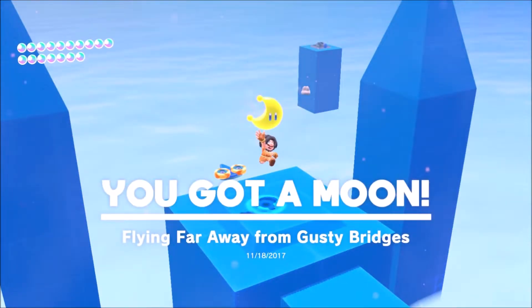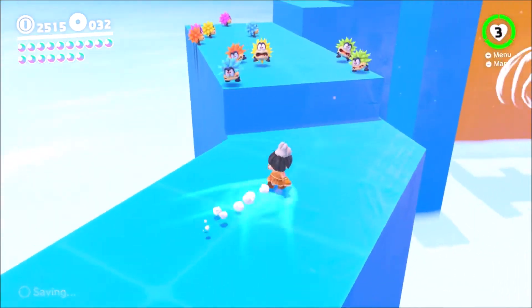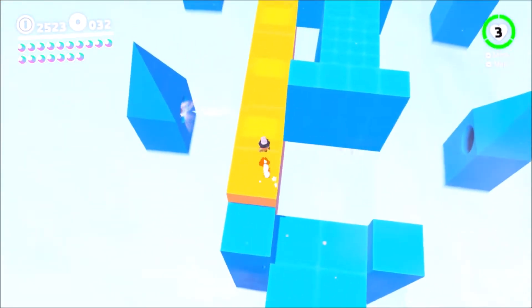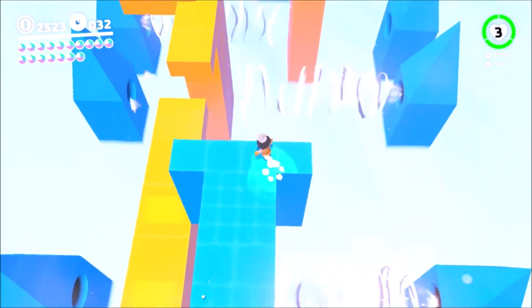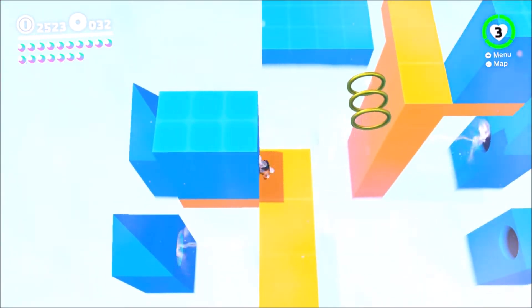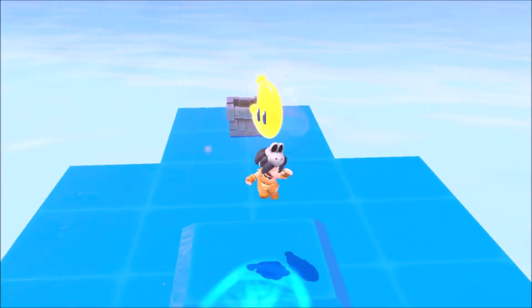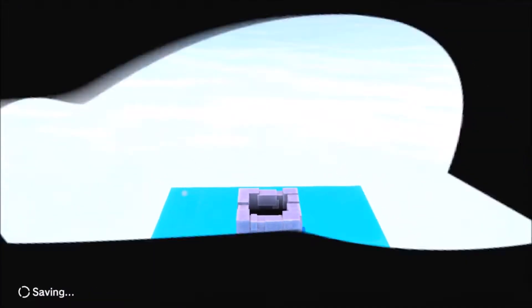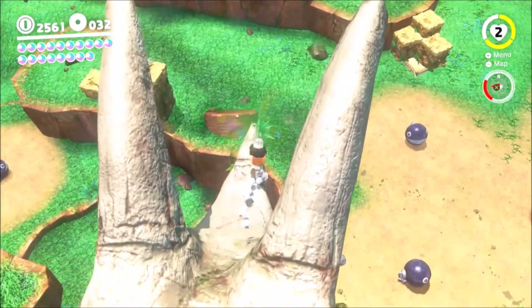There's a moon for the secrets to flying far away from the Cappy Bridge. That's some Mario Odyssey in a nutshell. If you guys hear ice crackling because I'm drinking ice water — it's a very hot day for the summertime. It's pretty much a straightforward obstacle course right here, and there's the moon.